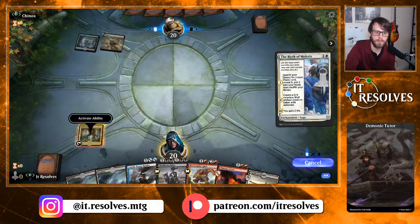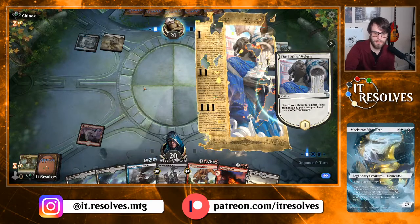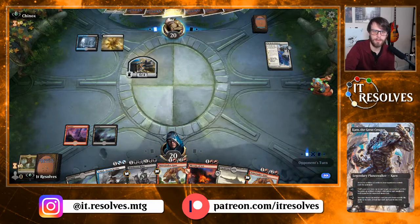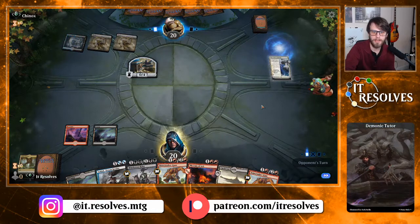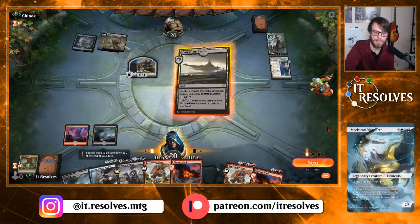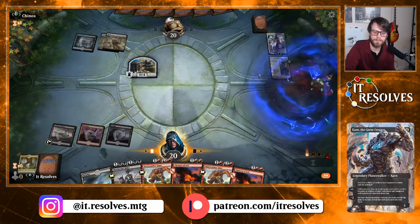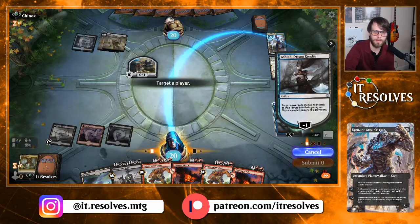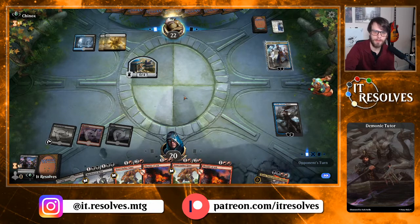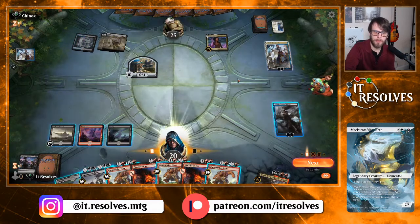We'll go ahead and play Fabled Passage here, wait till their turn to see what they do. Let's get our red source. The Phoenix of Ash might be a bit awkward but we'll see as we go. We'll pass — very tempting to just shock them, we may shock the faerie. Looks like they're going to bounce the Birth of Miletus, which makes sense. We'll Ashiok here — the great thing is we can mill ourselves but it only exiles the opponent's graveyard. And we get our Croxa, which is awesome.